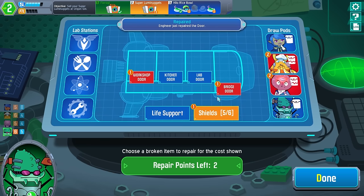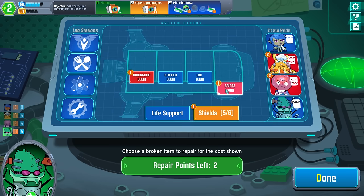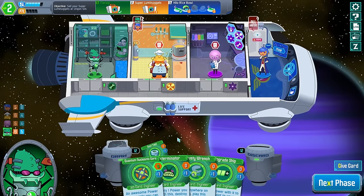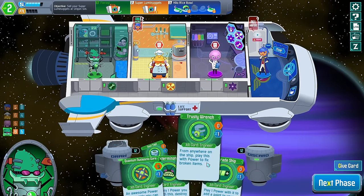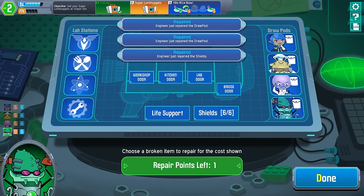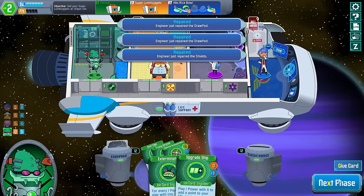And then use the extra point... No, I can fix all the doors with this. So, there's still two draw pods and the shield. That's five energy. I clearly have that. There's no reason not to. I guess that's going to be my turn, because I only have one card with actual energy. Fix the draw pod. One energy goes to waste, and that is fine.